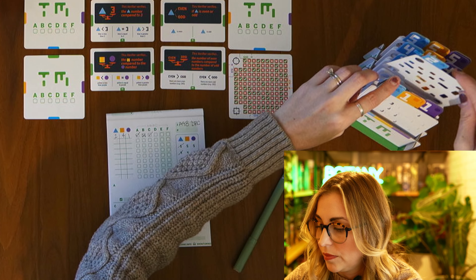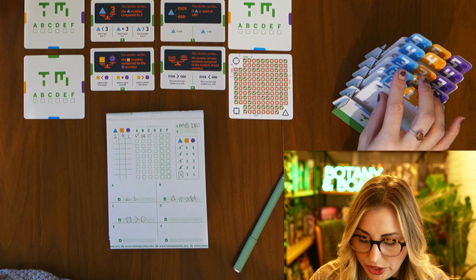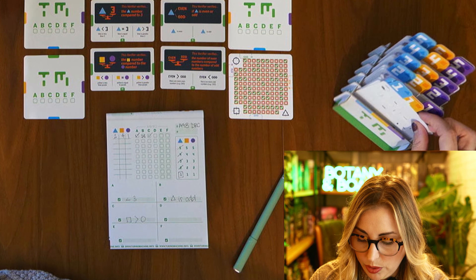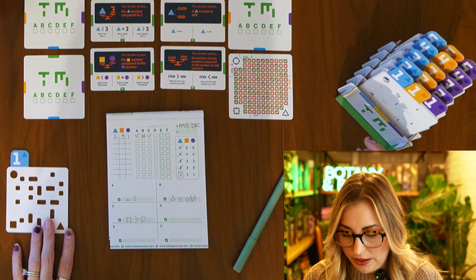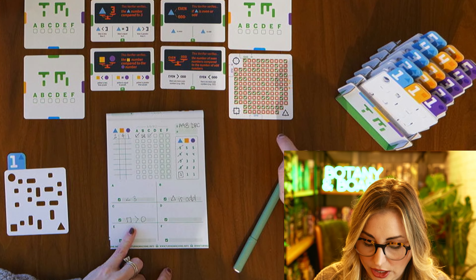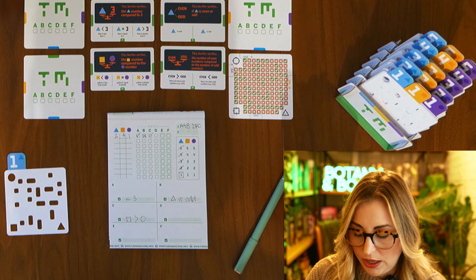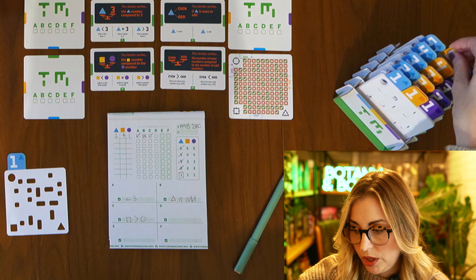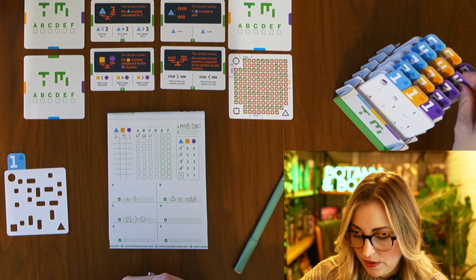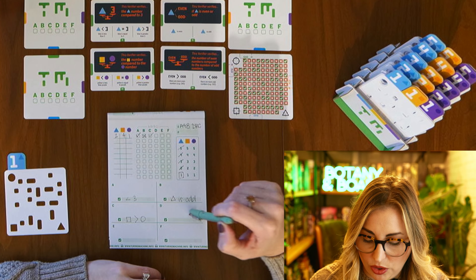I don't need my phone anymore now that I've generated the code — it told me which particular cards to get. The way the cards work: when I put all three together, only one square appears, and then when I lay it over one of my little cards here it will illuminate either a check mark or a red X.